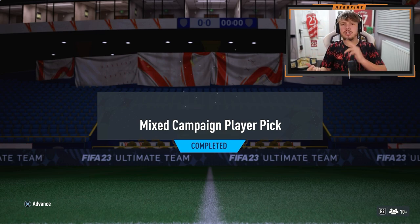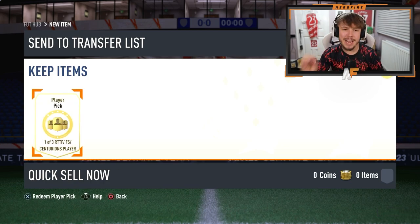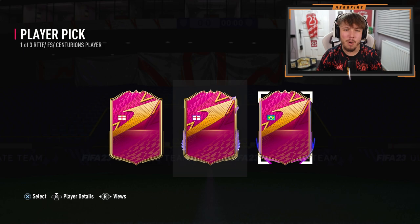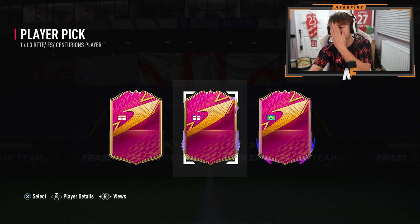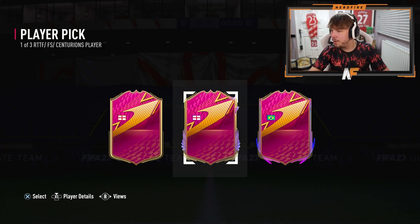I've got my mixed campaign player pick - one of three options between Road to the Final, Centurions, and Future Stars. We're going to flag reveal them first to see if we get any good nations. Brazil Road to the Final - that might be Lucas Mora. Then probably Trent with Centurions. Then a Future Stars English player. The Brazilian one could be Firmino - if it's Firmino that's insane. The middle one revealed - 85, it's Wh eeze okay, not the greatest.